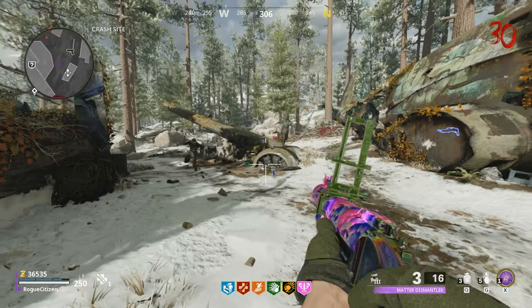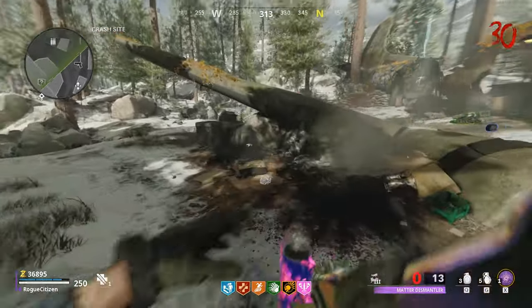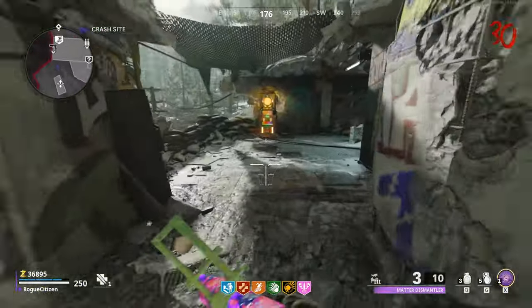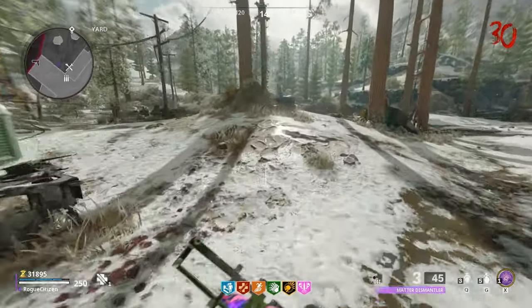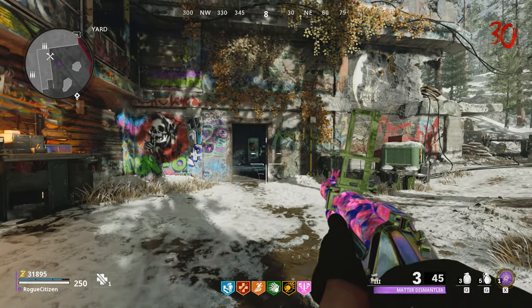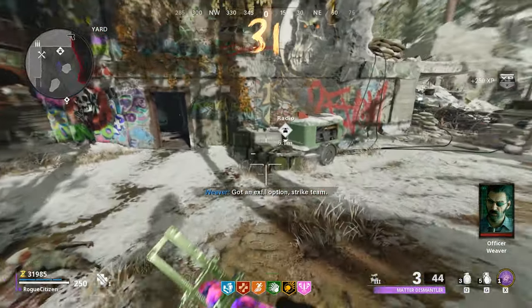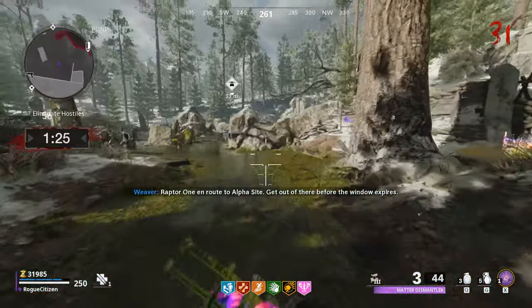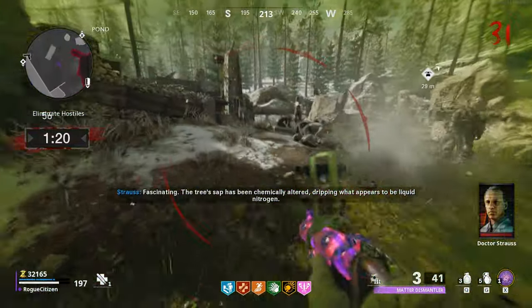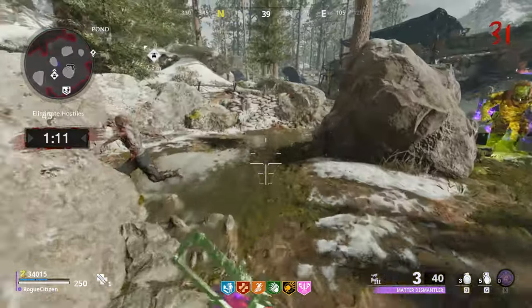We're nearing the end of the round. I think this is our last guy. What we're going to do is run down here to the radio, buy some ammo while we're here. I don't think there's anything else I really need — not going to use any killstreaks. Take care of this guy. We are ready. I hear our Megaton spawning. Let's go ahead and get out here. We just wasted our ring of fire — that was awesome. I didn't even think about it.